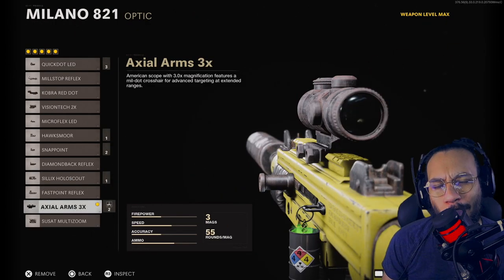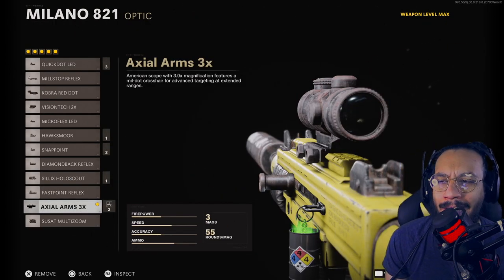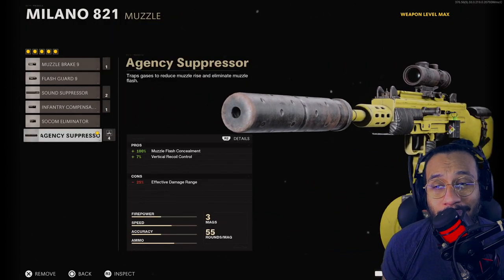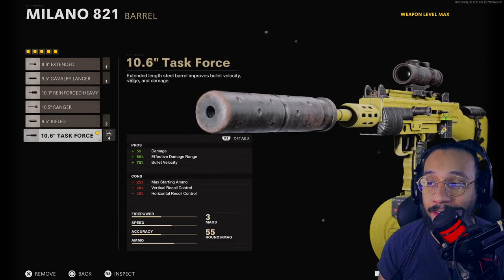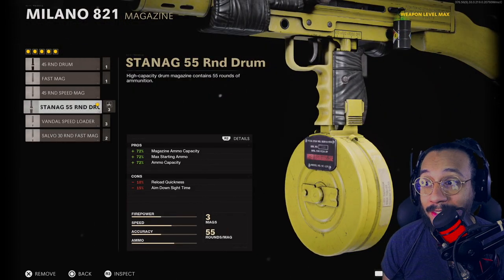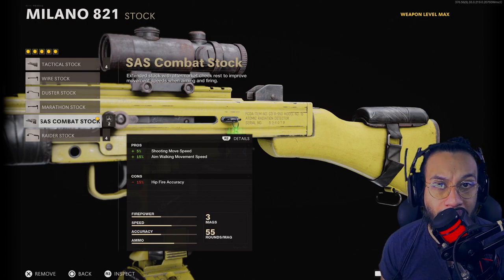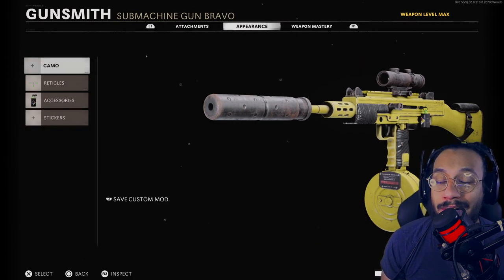On the Milano they chose a three-times scope — why? Why on the Milano? Anyway — the muzzle is the Agency Suppressor, the barrel is the Task Force barrel, the magazine is the Stanag 55 round drum, and the stock is the SAS Combat Stock. That is the setup for this Milano blueprint.